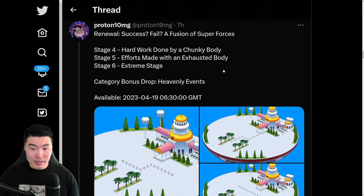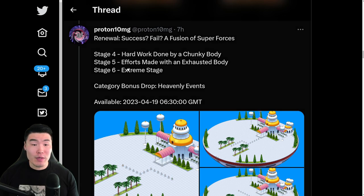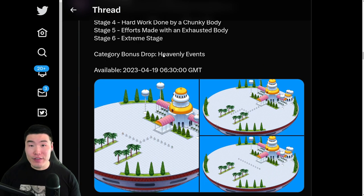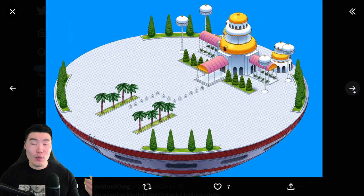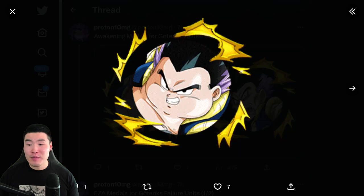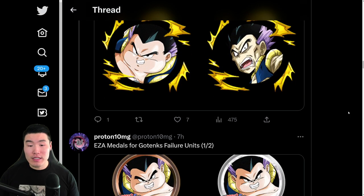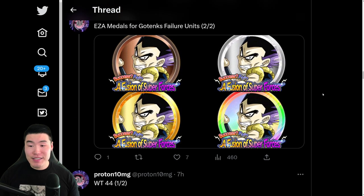These are the new stages for the Gotenks Failure Strike event. We got stages four to six, and the bonus drop category is Heavenly Events. These will be the stages where we get the Awakening medals as well as the Extreme Z Awakening medals for the two Gotenks Failures — one for the Fat Gotenks, one for the Skinny Gotenks.